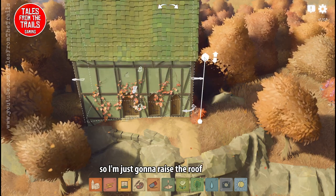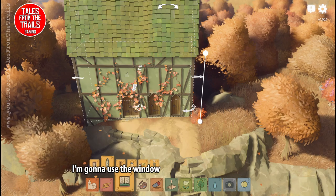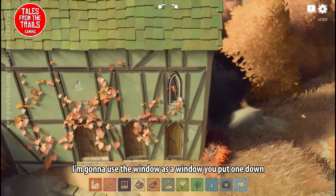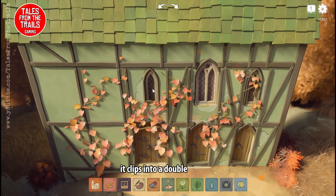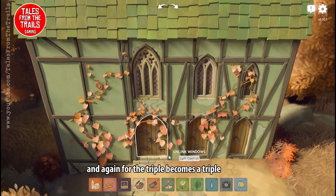I'm just going to raise the roof a little bit so we've got a little more space to work with, and we're going to use the window as a window. You put one down and you get a single window, put two next to each other and it clips into a double window, and again for the triple it becomes a triple window.